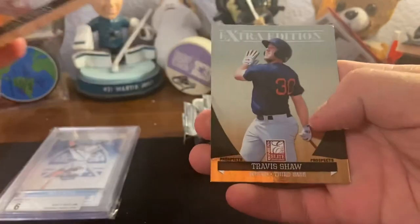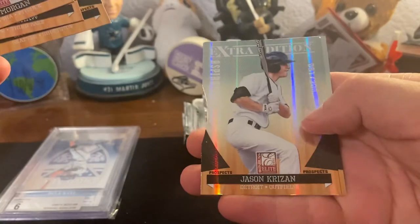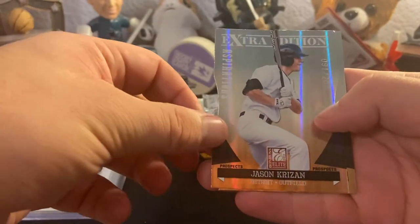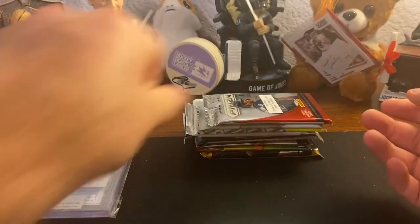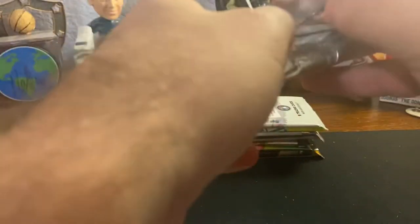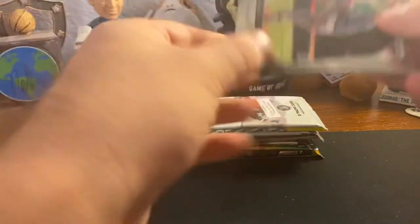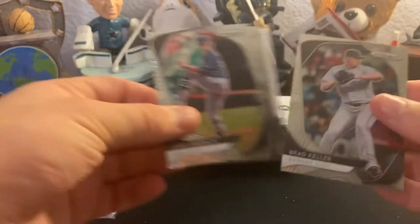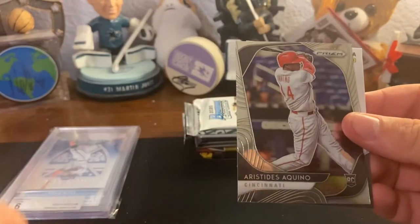We got Adam Morgan, Travis Shaw. Here's a numbered die-cut card of Jason Carrizin and Danny Espinoza. Alright, we got a Prism retail pack - look for all the rookies.